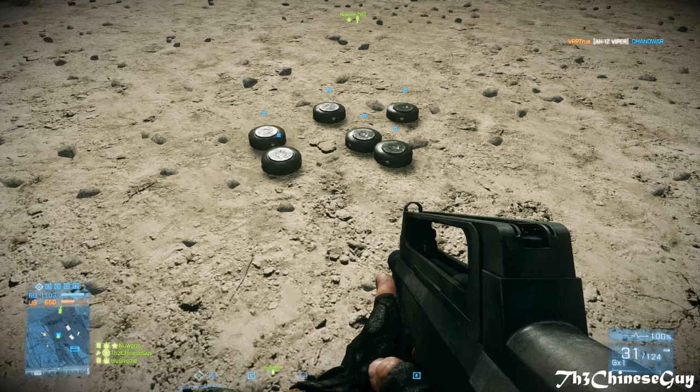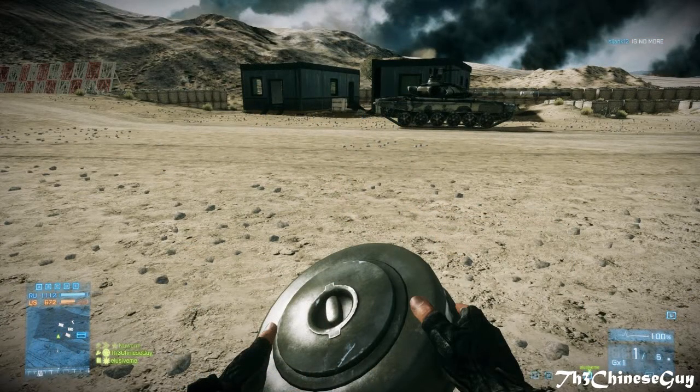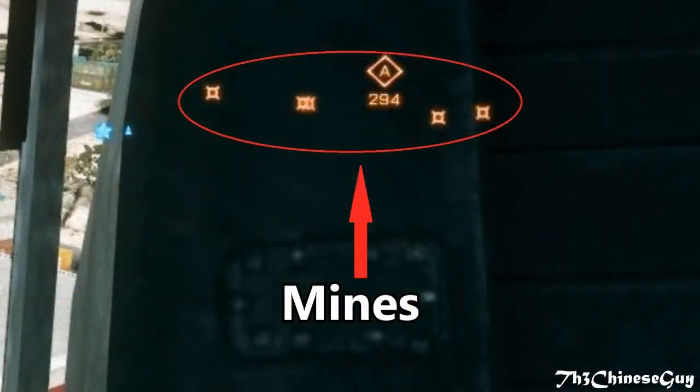When the vehicles go over the mine it will blow up. A single mine is powerful enough to disable a heavily armored vehicle and destroy a light armored vehicle, so they're very powerful. Usually if you're far away from the mines you can spot them out, but as you get closer the spotting disappears.